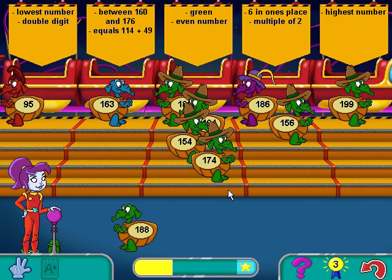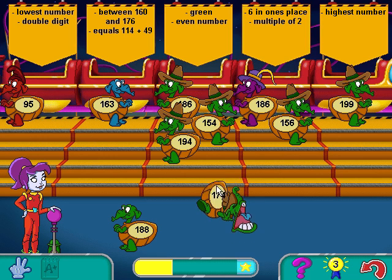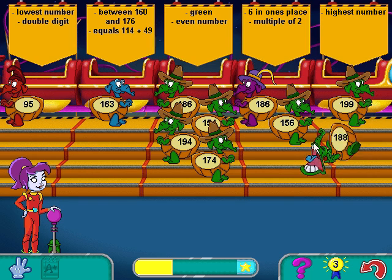That line's full! Click on the lever when you're done. All of the Wurgles want a ride, so make sure each one is on the stairs.